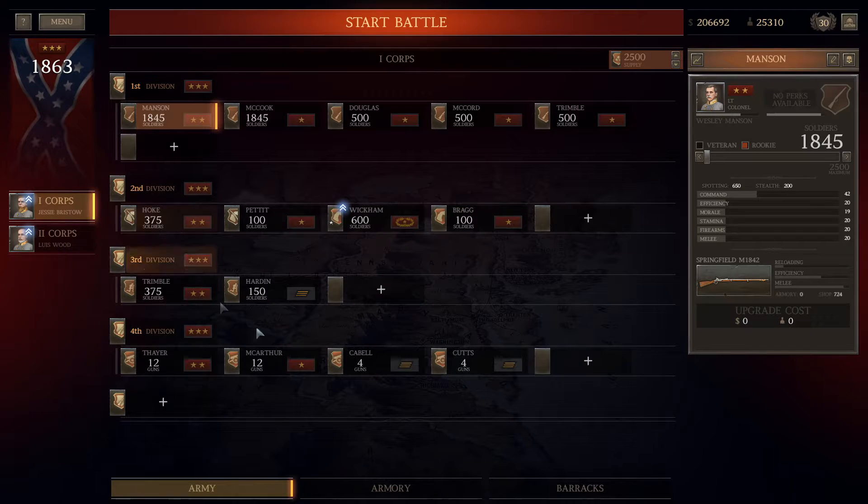What I've done here is created a core — ignore the disposition for the moment, this isn't how I would do a real disposition. I'm doing this for demonstrative purposes to lay out ideal unit size and then the evolution of weaponry for that unit as you progress through the campaign. Think of this as a timeline from left to right. The first part of this video I'll focus on Confederate infantry, then switch over to Union infantry, and after that I'll stick with the Confederate side since there's not much variation between the two.